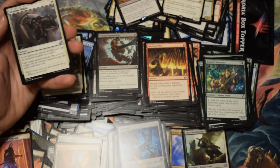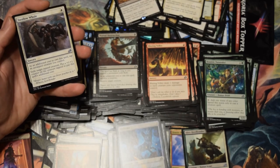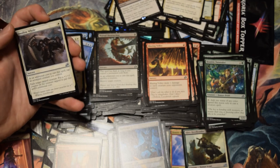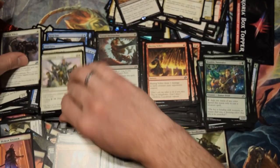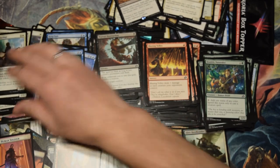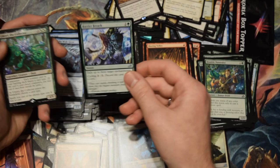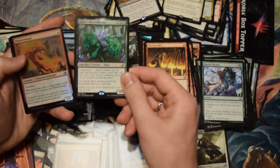Swallow Whole — this one, you have to tap a creature you control, put a counter on it, and then you exile another tapped creature. That card's actually pretty decent. Boon of the Wish-Giver is interesting. Another Umori — I actually have two of these already, so I'm not that excited about those. Most of the companions I'm not that excited about. I've got a Mythic but I don't remember what it was — we'll look back through.